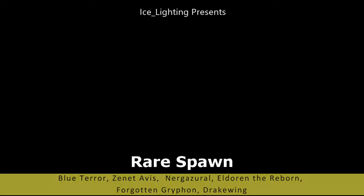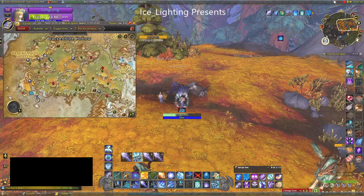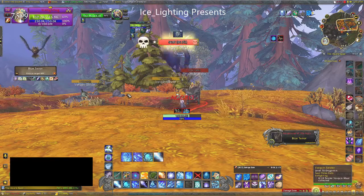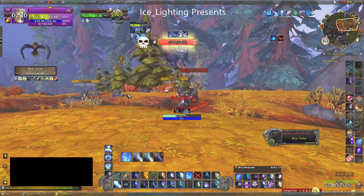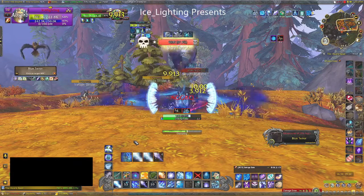On to the rare spawns. These are quite annoying because although they changed the drop rate, you have two up every 30 minutes. So you're going to have to keep searching for these to see whether they're up. This one is the Blue Terror — you will find it hanging around this tree. Again it's simply a case of killing it and then taking your photo.